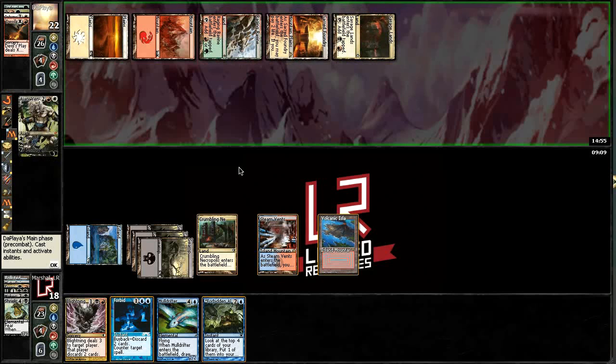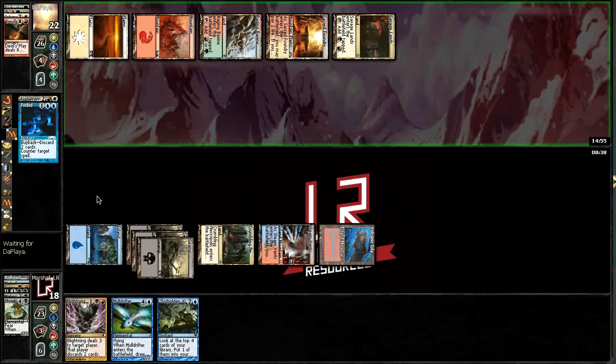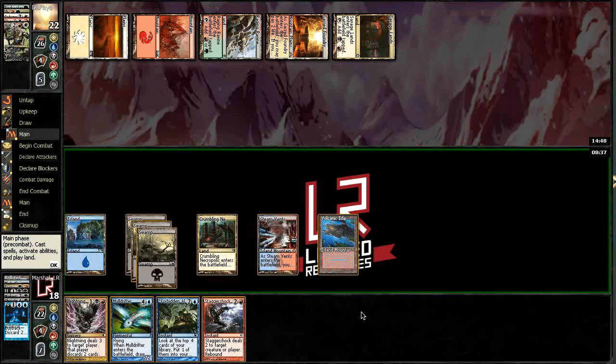There's an Ajani. He's going to play Ajani and plus him to four loyalty. I'm going to untap — Blightning is going to take Ajani down to one, and Moldrifter threatens to kill it. If it doesn't, Ajani can just get completely out of control. I think I'm just going to Forbid it. I'm not going to pay the Buyback though because I like the cards I have. It sucks because I really wanted to use Blightning against his Planeswalker, but it's just one of those ones where I kind of have the tools. Of course, now I draw that.